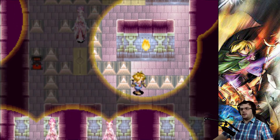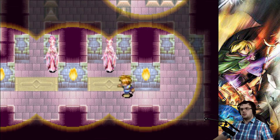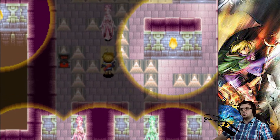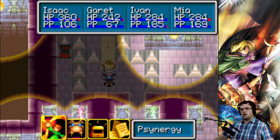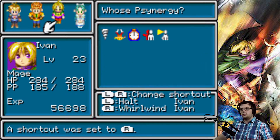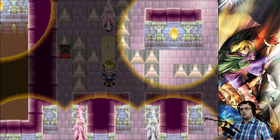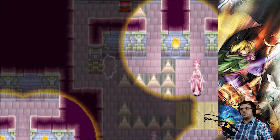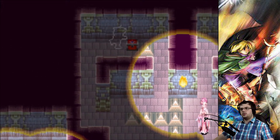I actually realize that casting Halt is just one of the ways to solve this puzzle. The other way is actually to use Cloak. You need both Psi energies to solve this puzzle, which is actually pretty cool.